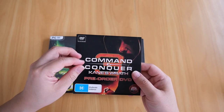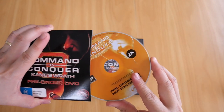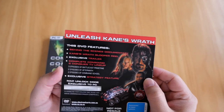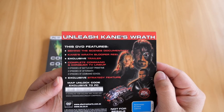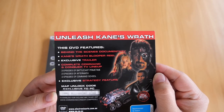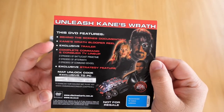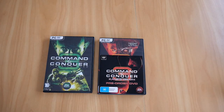Now just in case you're wondering what the pre-order DVD contains — here it is. It has an orange, burnt-orange look to it. On the back it tells you specifically what you get: a behind-the-scenes documentary, a Kane's Wrath blooper reel, an exclusive trailer, seven episodes of Command & Conquer TV, an exclusive strategy feature, and a map unlock code. That's what you get when you pre-order Kane's Wrath for PC.